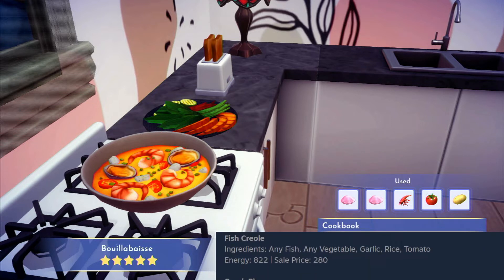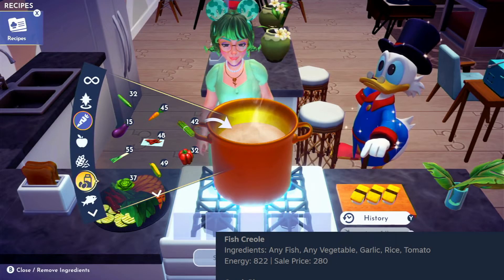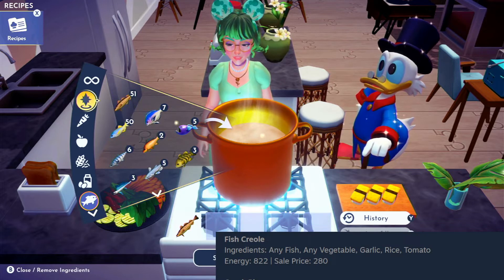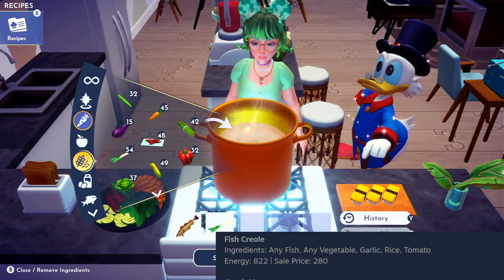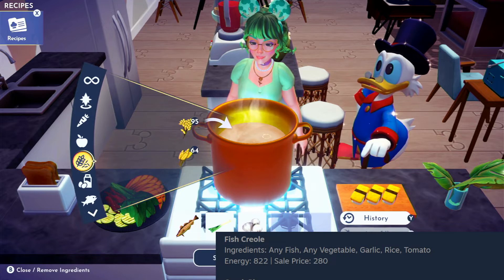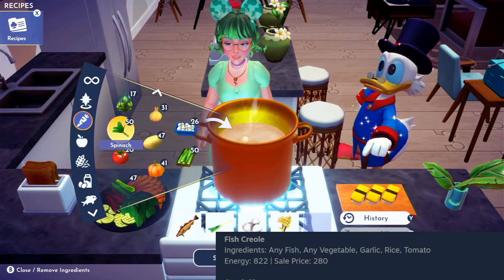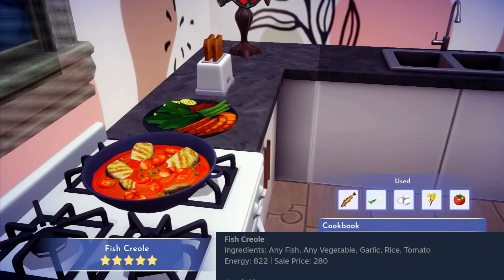Next, we're going to continue on to fish creole. The ingredients for this one are any fish — I'm going to use the one I have the most of, in this case cod — any vegetable (plenty of leeks), garlic down in seasoning, rice from grains, and finally a tomato. Those almost look like they used eggplants as the vegetable.